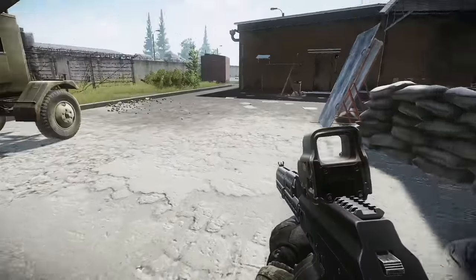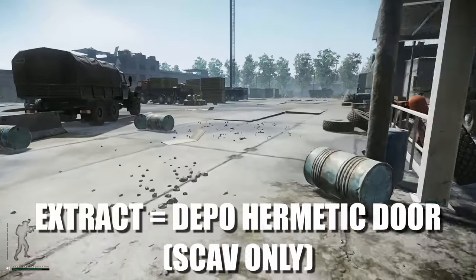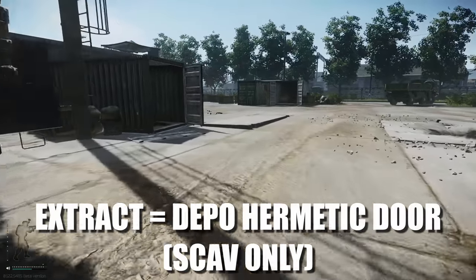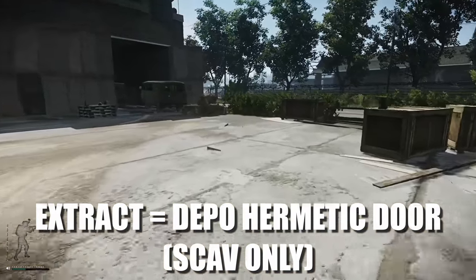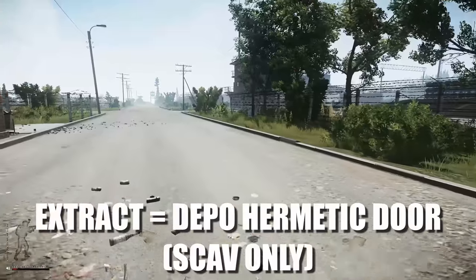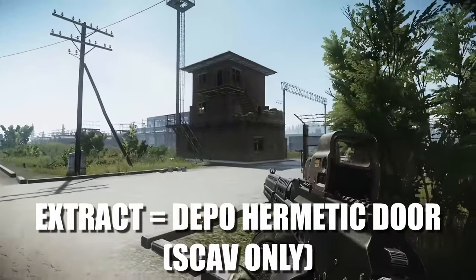The next location is Depot Hermetic Door. It's just south of the train station — between the two you'll see a giant brick tower building. The scav boss sometimes likes to go in there and absolutely wreck the map. The first time I played this map he was in there and I honestly thought I got killed by hackers. There are multiple ways to get down to this extract.